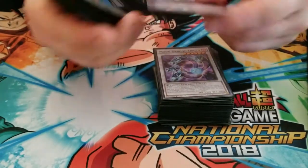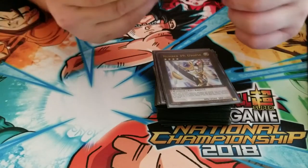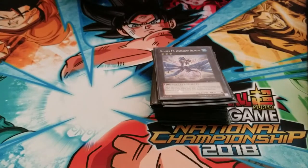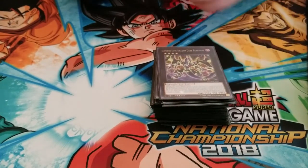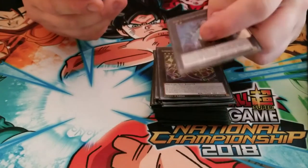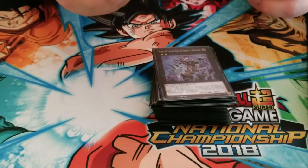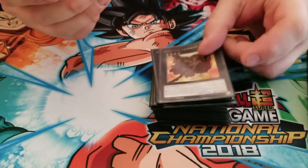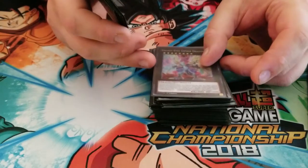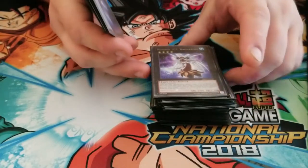For Xyz monsters, we have Number 32 Shark Drake, Number 39 Utopia, Gem Knight Pearl, Number 17 Leviathan Dragon, Supreme King Dragon Dark Rebellion, Number 45 Crumble Logos the Prophet of Demolition, Ga Ga Ga Cowboy, Shark Caesar, Galaxy Eyes Cipher Dragon, Shark Fortress, Number 103 Ragna Zero.